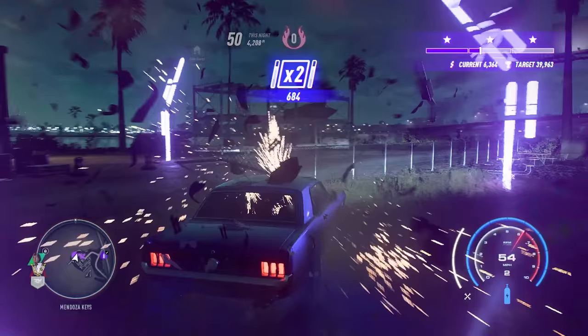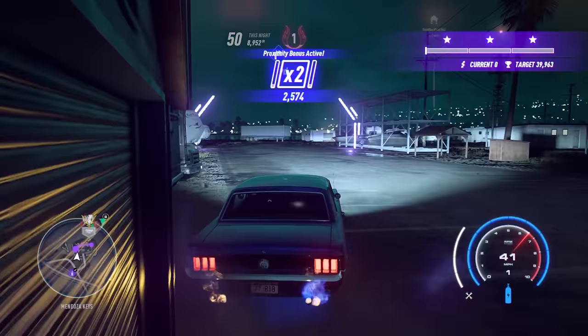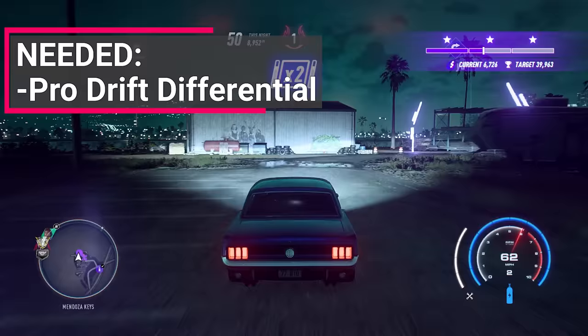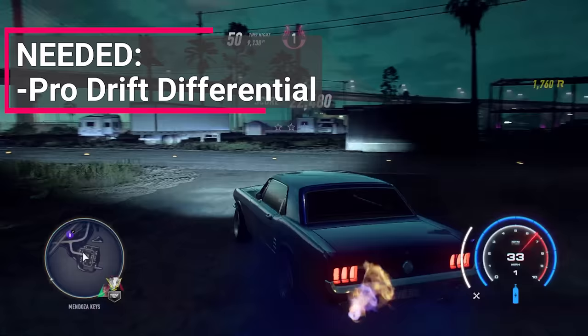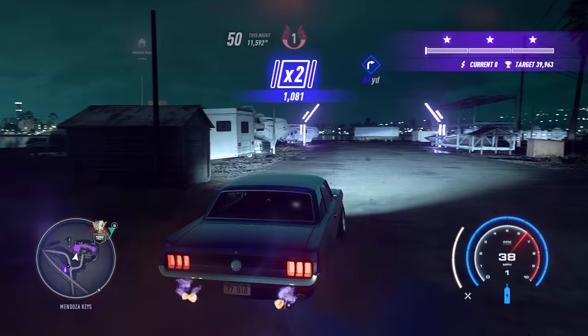Let's start with the builds. You're either driving the 180SX, the BMW, or the Mustang at the very beginning of the game. The Mustang is by far the easiest and best way to do this method. All you need for the Mustang is the Pro Drift Differential — that's it. Everything else can just be completely stock, and that's how I recorded my clips for this video.